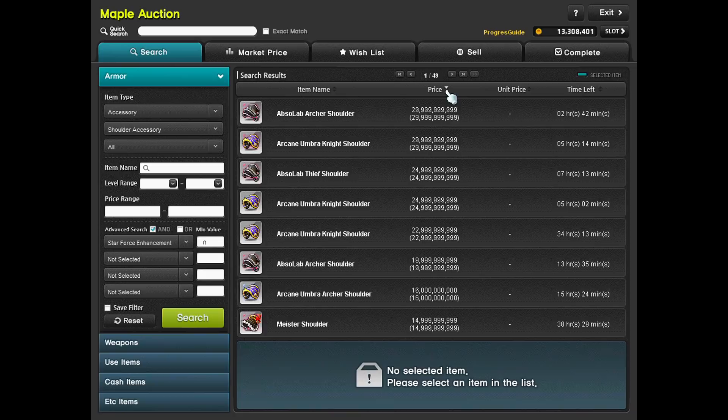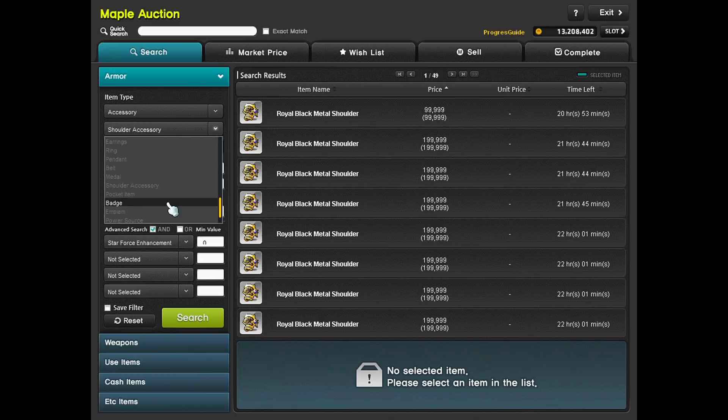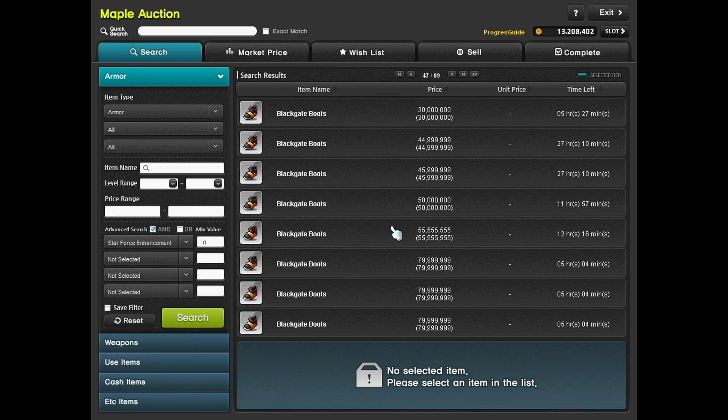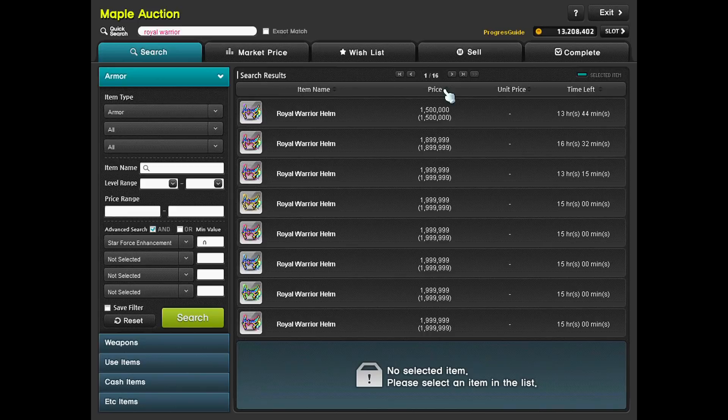Most of the items are part of the boss set so they give additional bonus stats — I highly recommend getting them. In reboot you'll have to do boss runs yourself since there's no trading, but on the regular server you can get these from the auction house or defeat the bosses yourself once you're stronger. Right now with this being our first character with no link skills or legion, we don't do enough damage to defeat those bosses, so the auction house really helps.